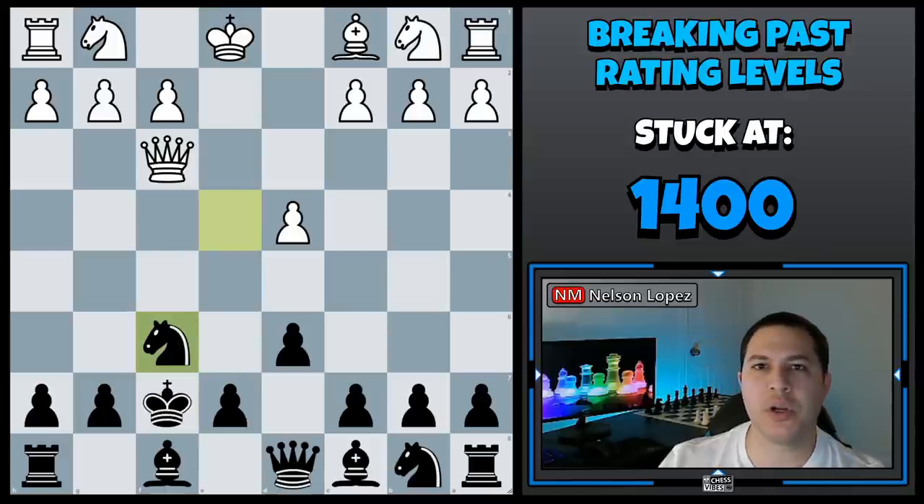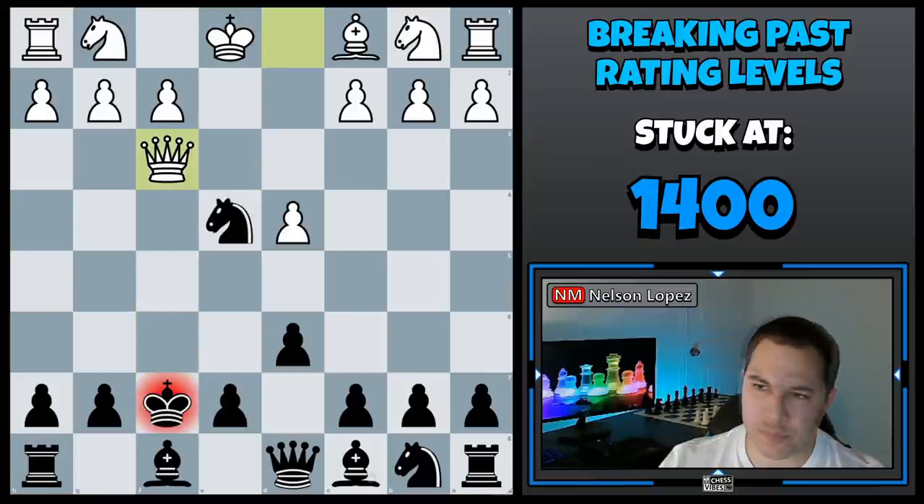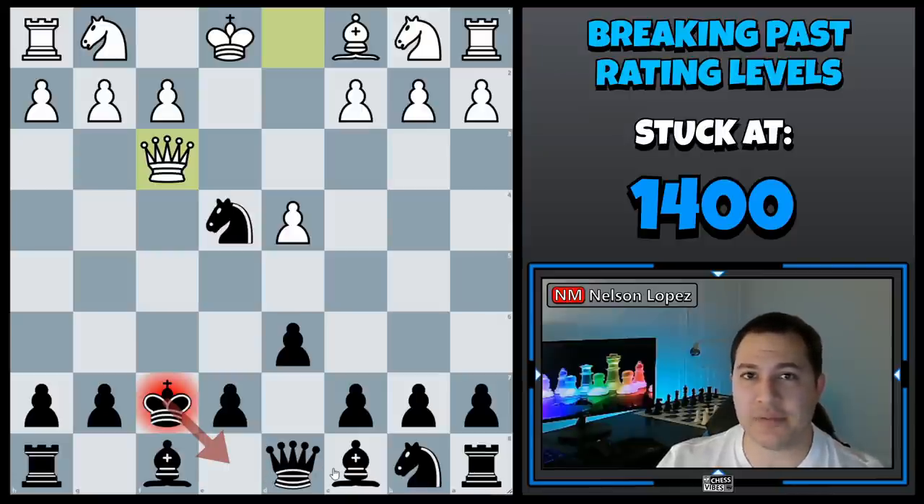This is tip number two when it comes to tactics mistakes. When you're looking at a position, the first move that comes to mind — like king e8 in this example — might not be the best move. In fact, if you're rated 1,400, most of the time that you consider a move, there's probably a better option.